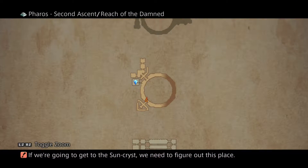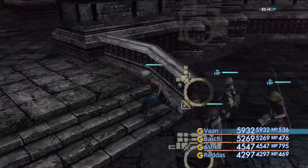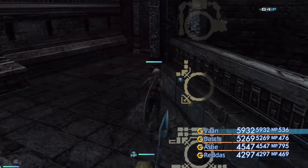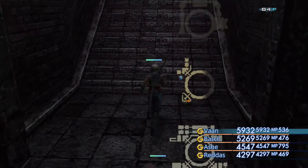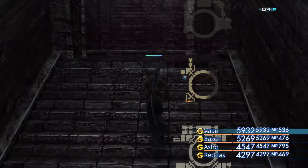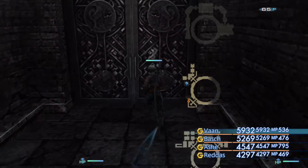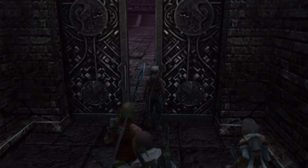But from the blue save crystal here in the area known as Reach of the Damned, we're just going to head down south and make our way over to the next area. There's nothing else to do in this particular area with the save crystal — there's no treasures or anything to collect. But there are some treasures in the next area where the boss is located, so we'll head on up to the ancient door.